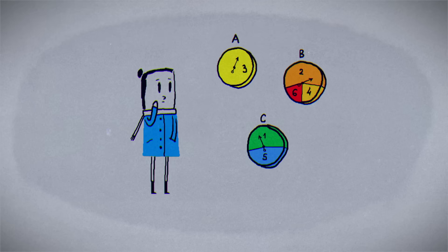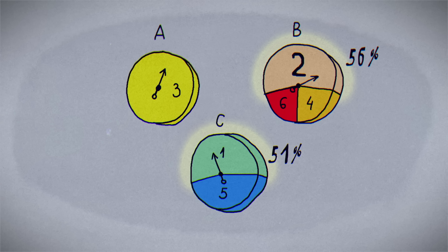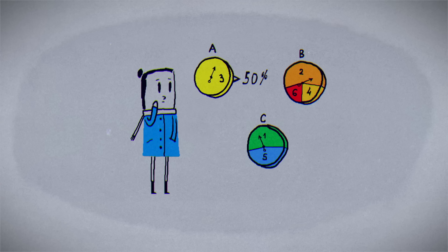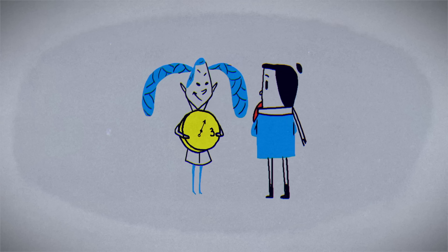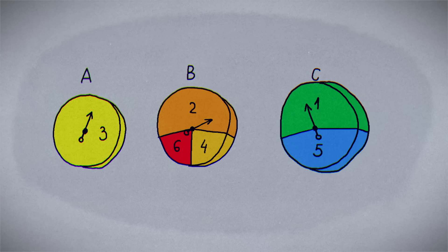Before you start calculating probabilities, take a look at the Discs themselves. Discs B and C each have a more than 50% chance of summoning a Level 2 or a Level 1 Discymon respectively. This means that Disc A's guaranteed Level 3 Burgersaur will always have better-than-even odds of winning. If you choose B or C, your opponent could pick A and gain an advantage over you.